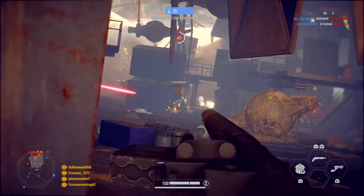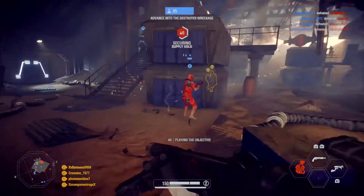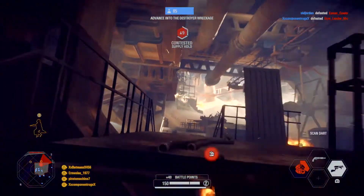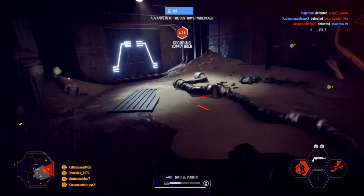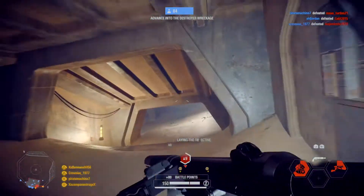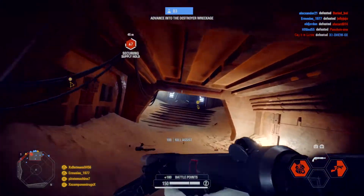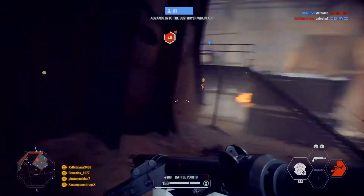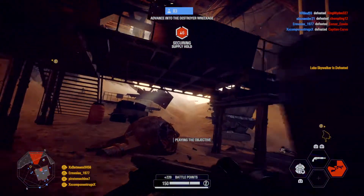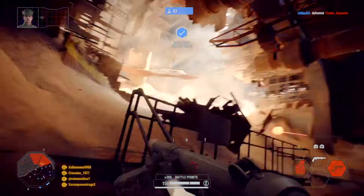Resistance commander on sight — can't get an ID. Grenade out! Seize the area now! Grenade out — purge the resistance. The hold is ours.